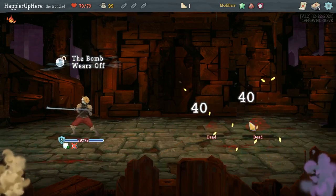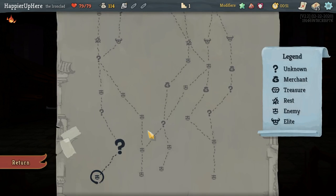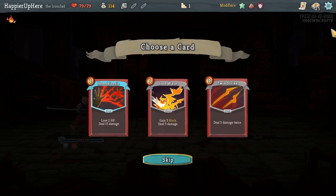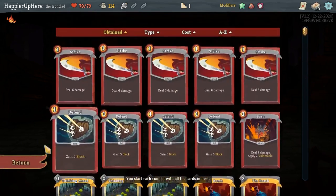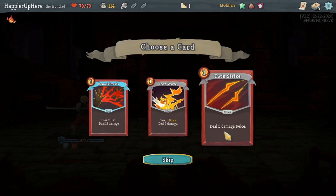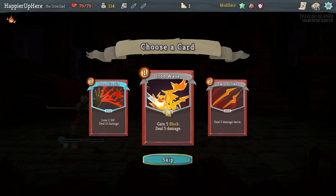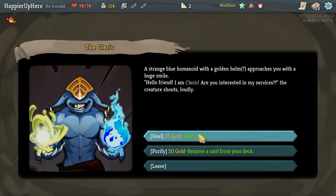Got Gambler's Brew, Iron Wave, Human Kinesis, Twin Strike. Let me check — my final boss is Hexaghost, so I do want to lose a bunch of HP. Twin Strike might be good for damage, but I'm thinking Iron Wave just to have some block. Human Kinesis might not be bad either. Let's take the Iron Wave — I think that's the safer choice.